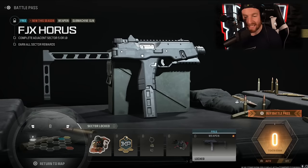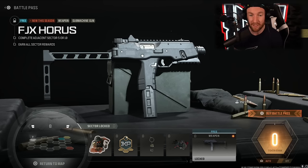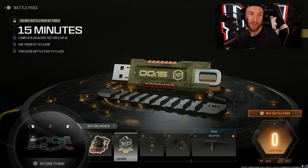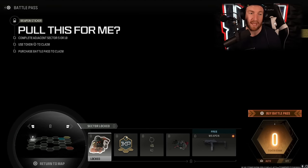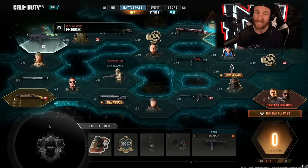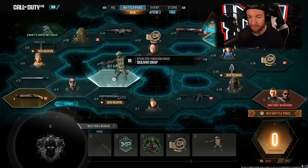Sector 8 gives us our second new weapon. These weapons are free — if you just level up your Battle Pass without buying it, you can get them. This one's called the FJX Horus, which I believe is like an MP9 — a very fast-moving, high-fire-rate weapon. Also in this sector: a large decal, weapon charm, 15 minutes of double Battle Pass XP, and a weapon sticker. Honestly, so far not seeing anything that really impresses me too much.